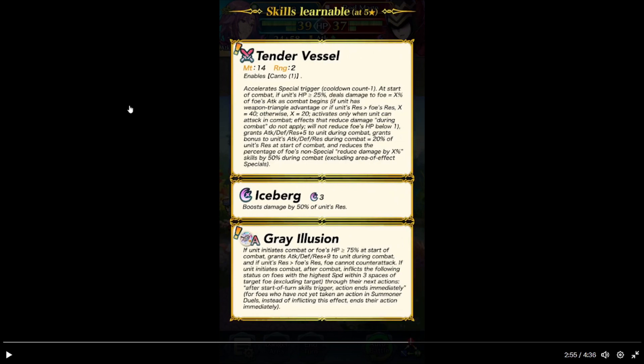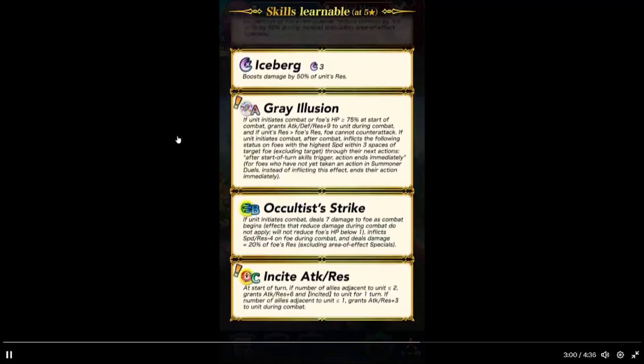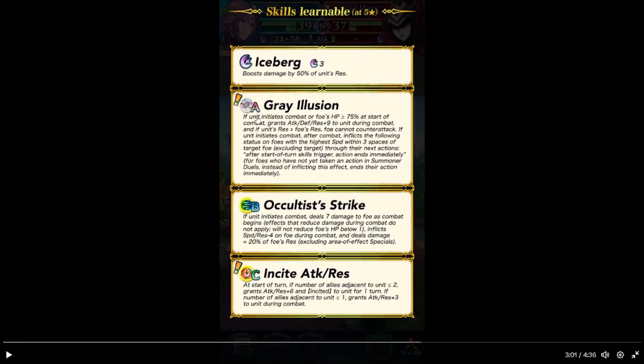And if they outrace the foe's res, foe can counterattack. If they initiate combat, after combat inflicts the following status on foes with the highest speed within two spaces of target foe, excluding the target — for the next action, after start-of-turn skill triggers, action ends immediately. For foes who have not yet acted in Summoner's Duels, instead of fighting, ends their action immediately. So they're taking Summoner's Duels into account. I'll call it a strike. If they initiate combat, deals 7 damage to the foe as combat begins. Inflicts speed and res minus 4 on the foe during combat. Deals damage equal to 20% of the foe's res, excluding area-of-effect specials.